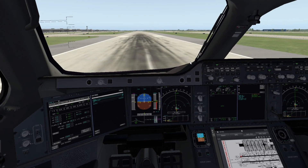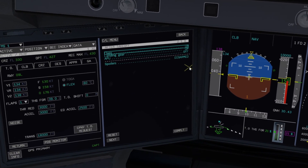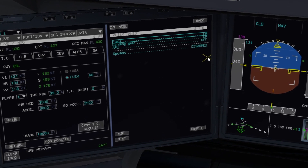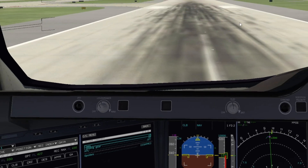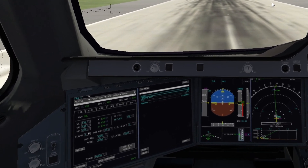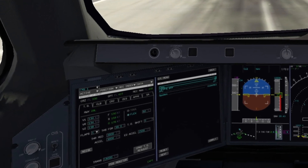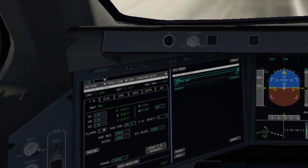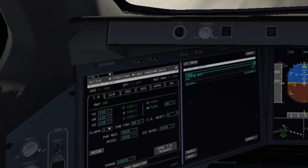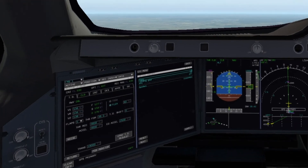In the flight simming world, we're mostly flying airliners single piloted, so anything that helps us is greatly appreciated. The original checklist does have items that are auto-sensed and completed by the aircraft itself, and it's super helpful for us solo pilots. After a little bit of time I did the work, and now I can present to you the Airbus A350 ECL update with some items totally auto-sensed, just like the real aircraft.